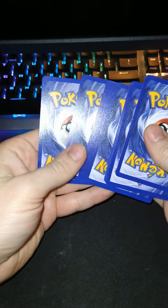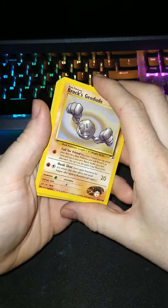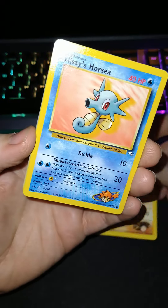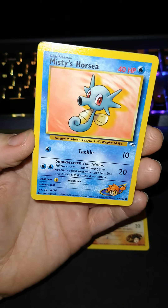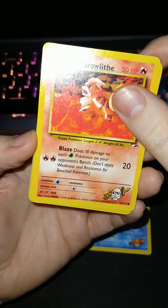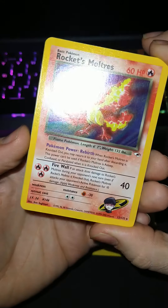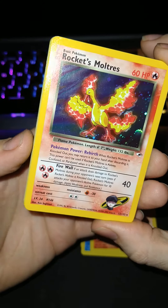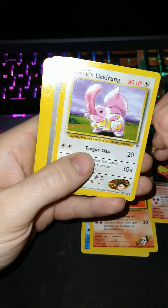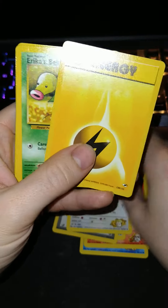I don't know what the card trick is. I've got Brock's Geodude, Misty's Starmie looks cute, Blaine's Growlithe. I guess I did the card trick round. We got a Rocket's Moltres, let's go! What else we got — Lugia, Last Resort, Eradicate, Energy.